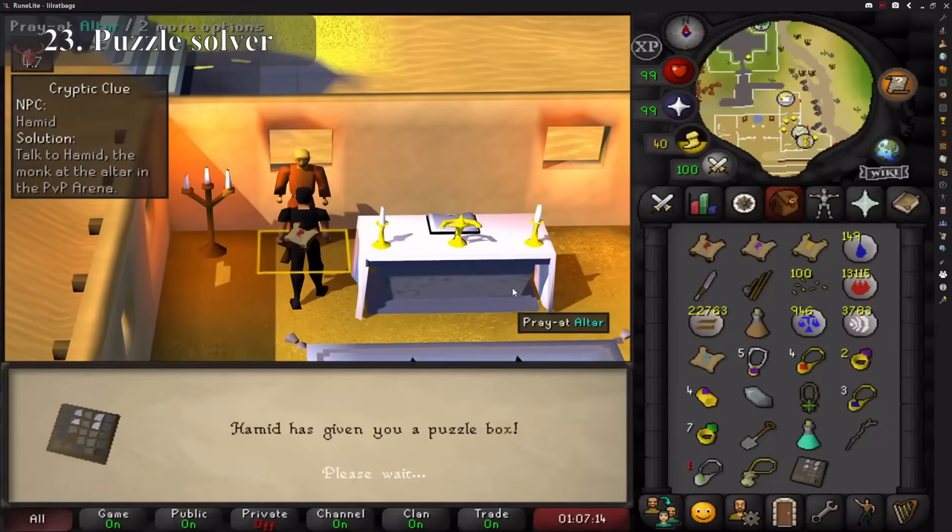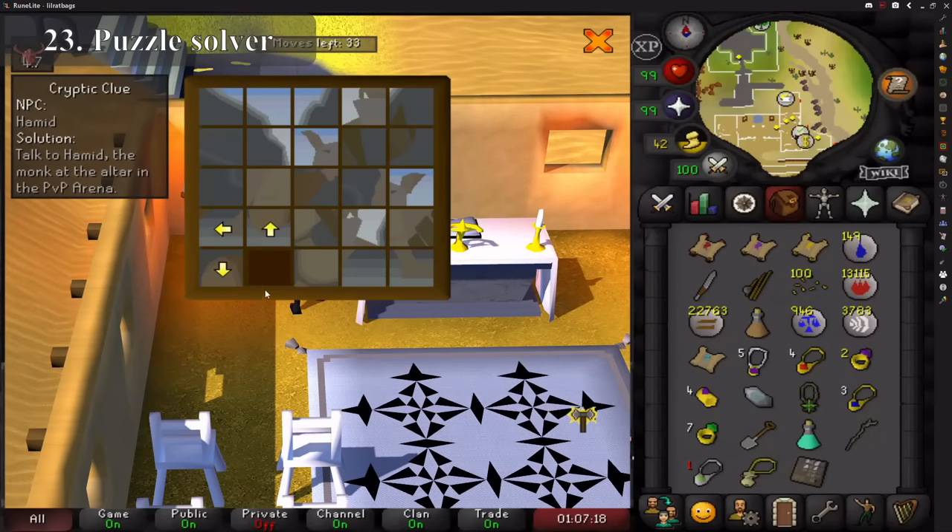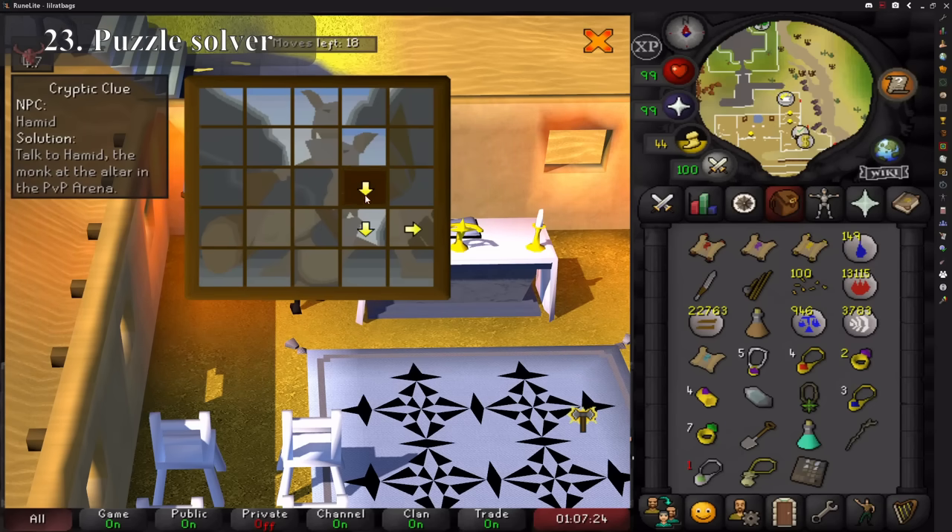If you do clue scrolls you'll probably love Puzzle Solver, which tells you the next three steps of any puzzle box. A complicated plugin it definitely isn't, but it's believed to add three years to your life expectancy.